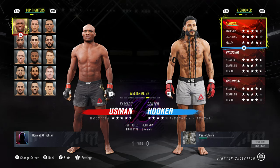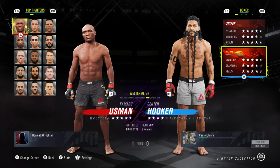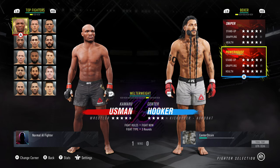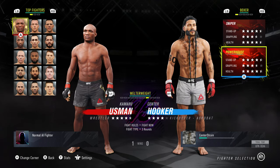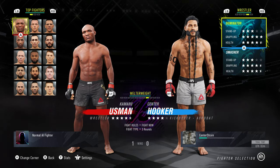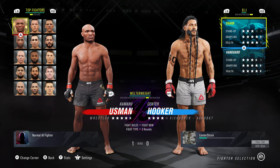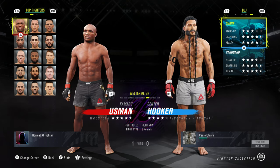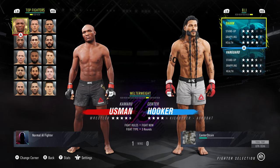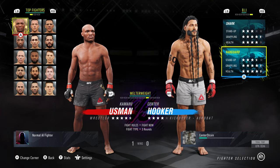When you create a character it kind of ups the stats for you. In career mode you start out very, very low, but when you do free play like this it'll always put your stats up to be equal to whatever the other person is that you're fighting. So we're going to go with BJ and choose... Vanguard — because why would anyone choose Shark when these stats are even better?